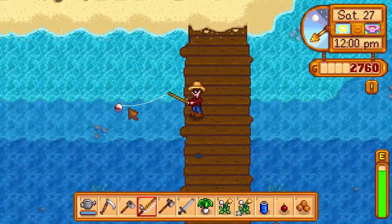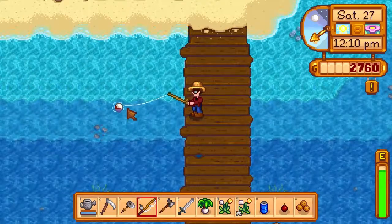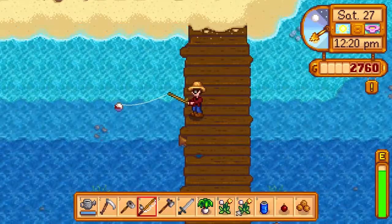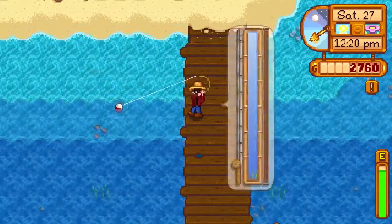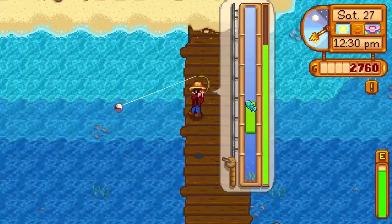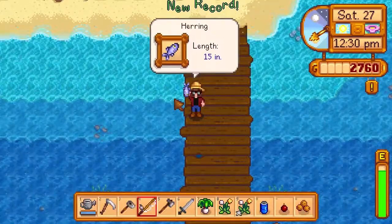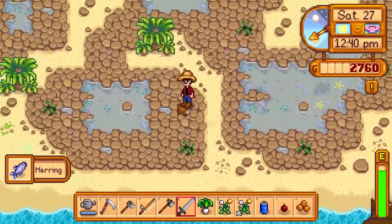I'm gonna go to the crafting menu. A tapper - I need forty wood and two copper. We might have that, maybe. We're gonna need three of them though, one on each different type of tree. Definitely have the copper, but do not have the wood - we've only got nine wood. Guess what we need to do: go cut down more trees! And maybe replant some of the ones we already have so we can get more wood.